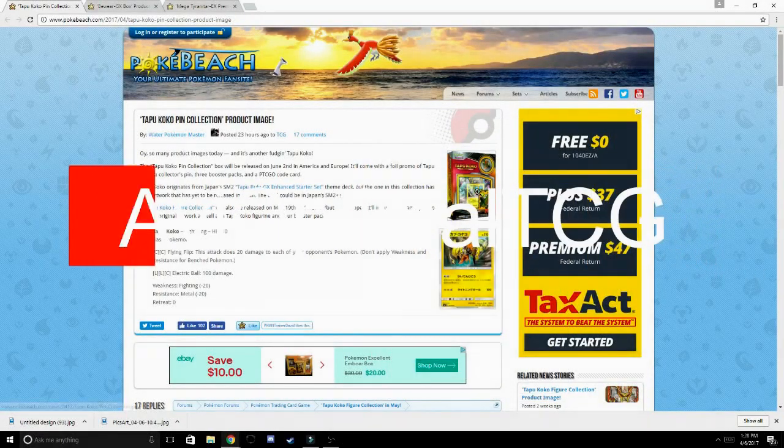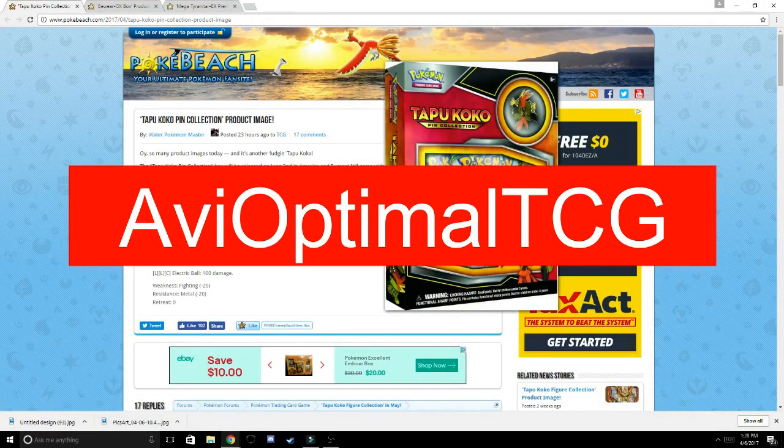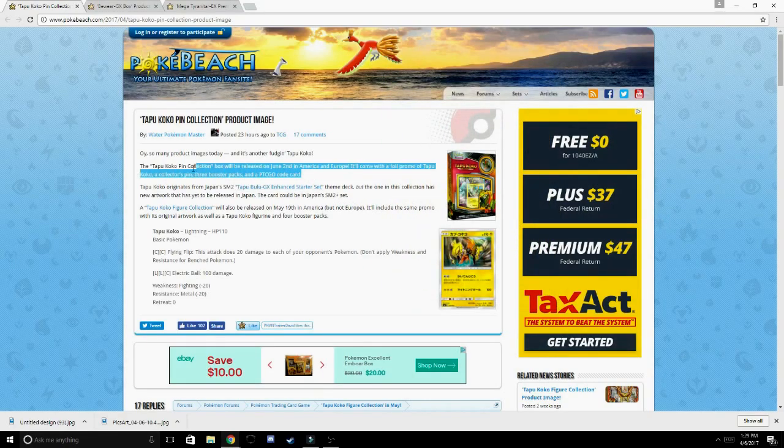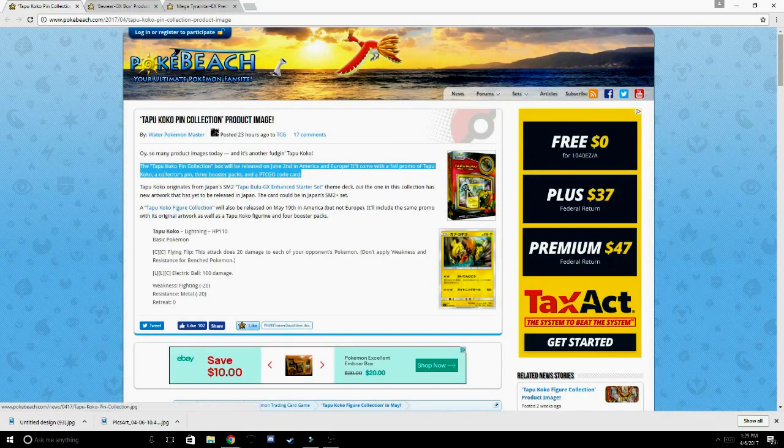Alright guys, we are here on PokeBeach.com taking a look at three new Pokemon TCG products coming out on June 2nd. The first one is a Tapu Koko pin collection box, which will be released on June 2nd in America and Europe, and will come with a foil promo of Tapu Koko, a collector's pin, three booster packs, and a Pokemon TCG online code card.